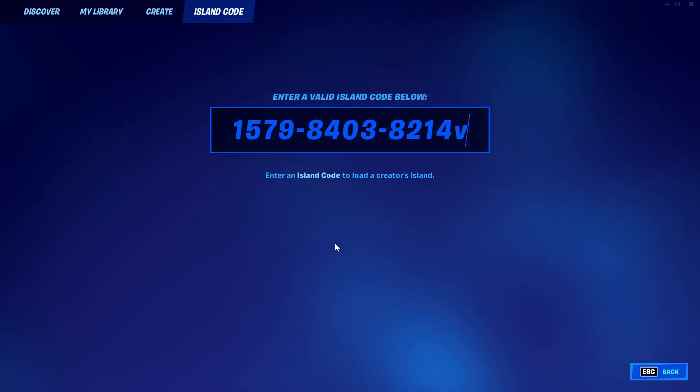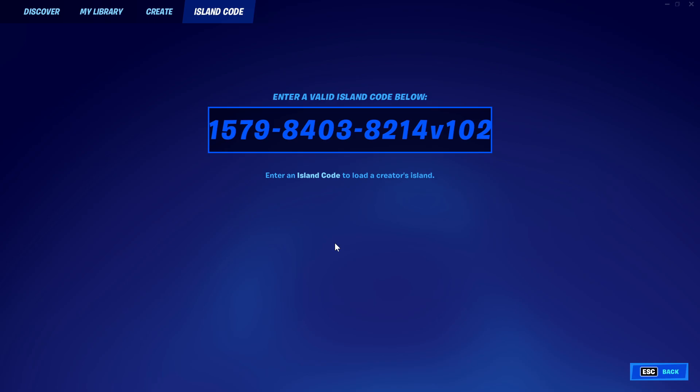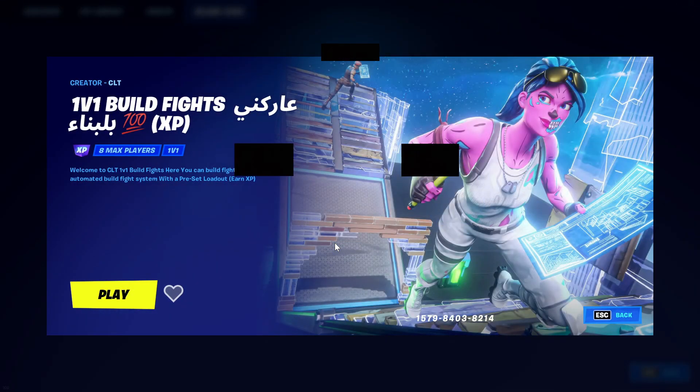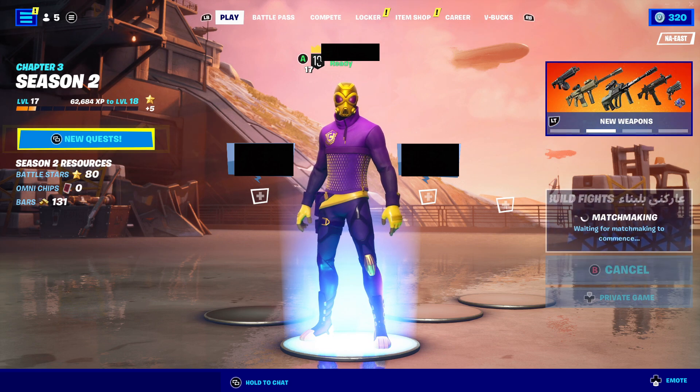Once you type this all in, you're going to want to press V102. Make sure you type in the 102 at the end — it's very important. Once you do that, this map right here should pop up. You want to hit play, then ready up. Make sure in the bottom right that it is private game and not public game.